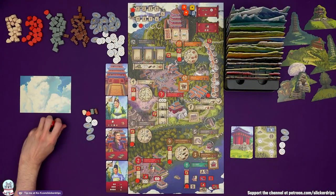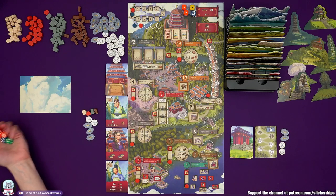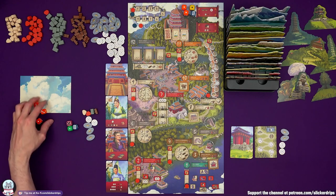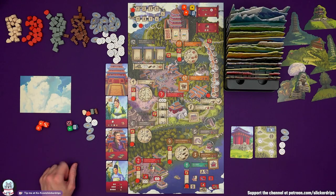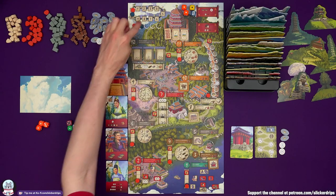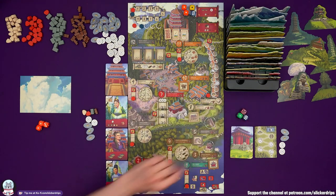For the roll phase, I roll all the dice to determine turn order and what we'll do for the round. My total is 3, 4, 5 — and the master's total is 12. So we adjust the turn order track: lowest goes first. I am going to be the first player. We can pop the master's dice to one side for now.